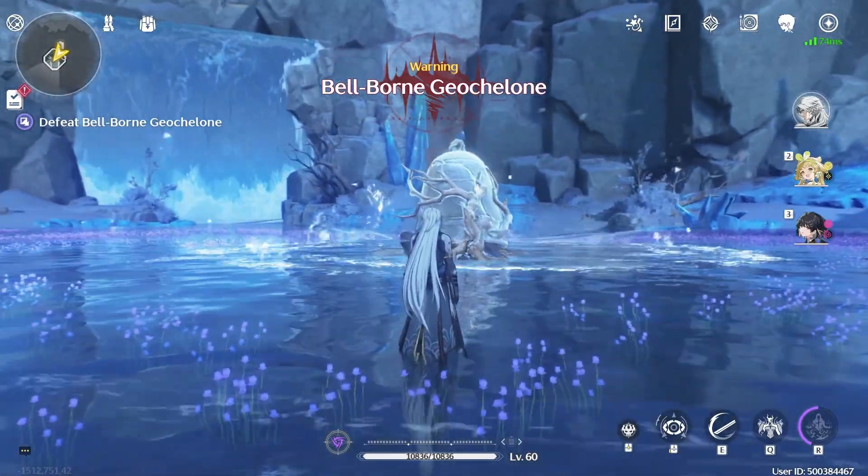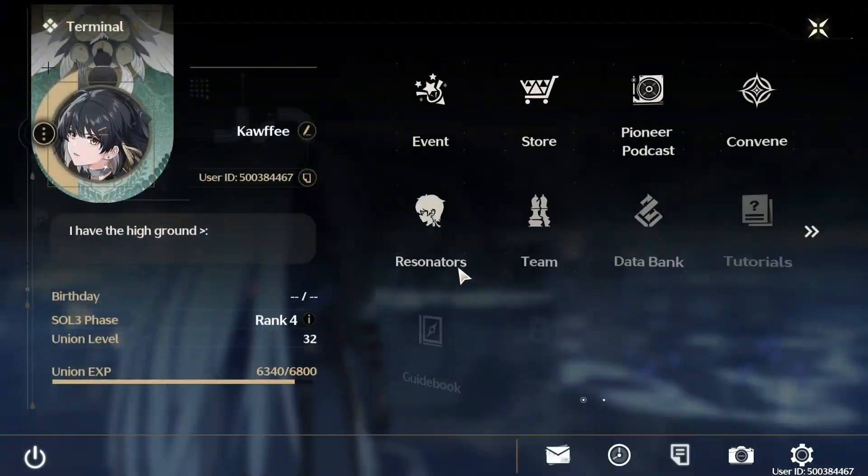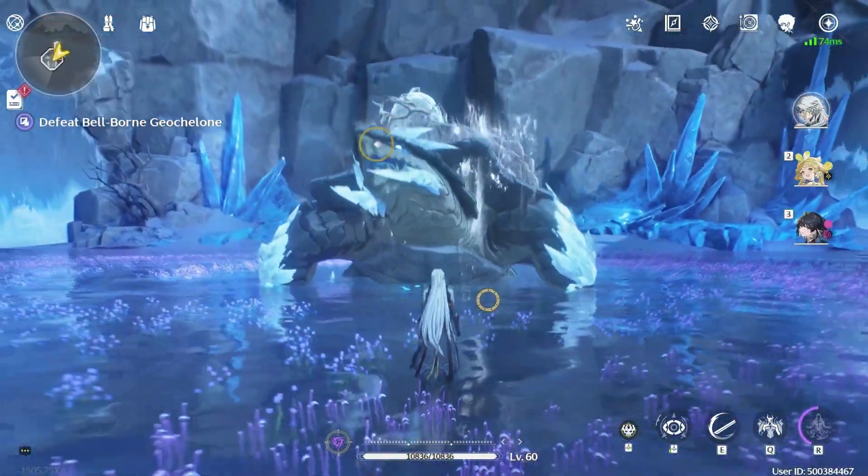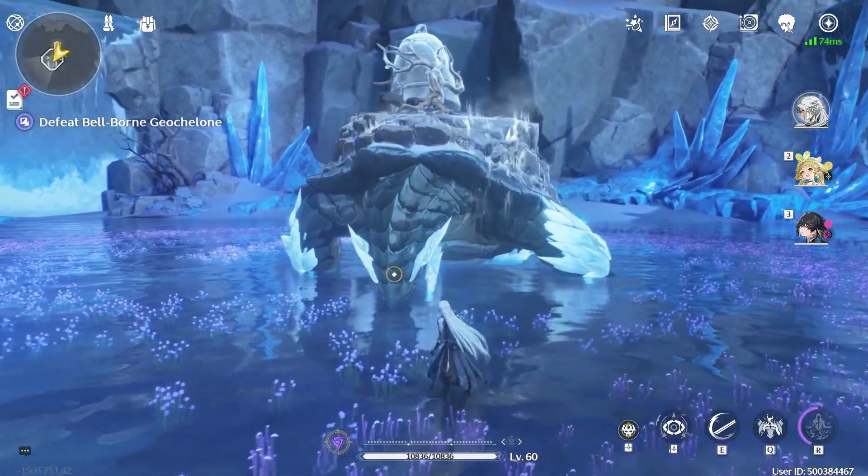For this boss in particular — the turtle boss — for whatever reason, if you go into your character menu while it's spawning, you get insane camera shake. But also, this guy has multiple lock-on spots, so you can cycle through them and pick whichever you want.